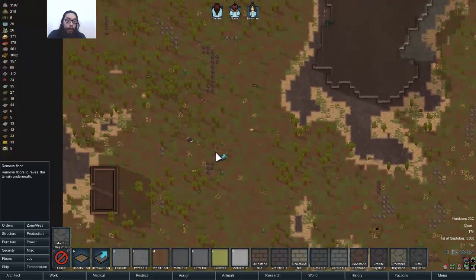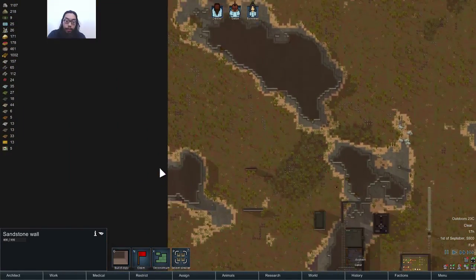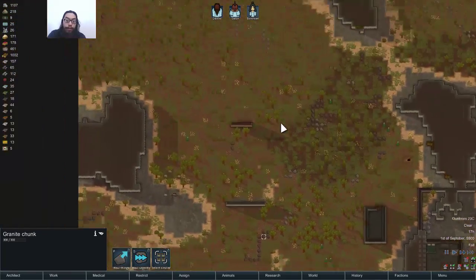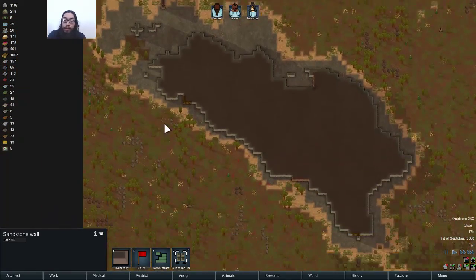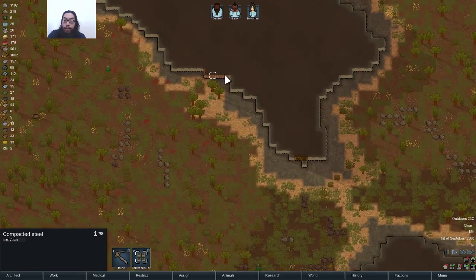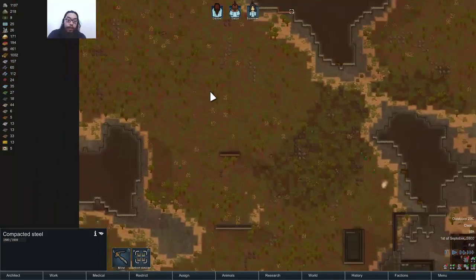I should probably just scan the map for any more granite. Let's start in the northern quadrant. Sandstone is probably fine, but sandstone — no bueno. Oh, there's more steel over here. That's really far away though. Check for steel and components later.